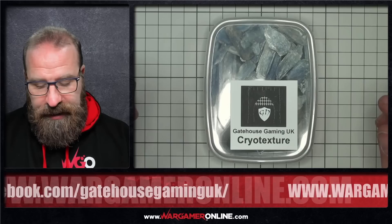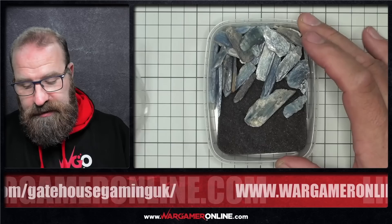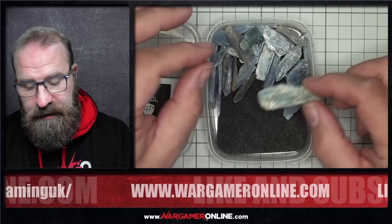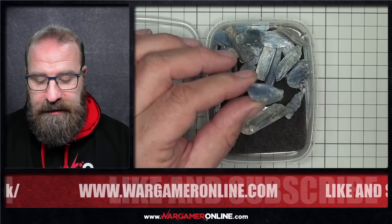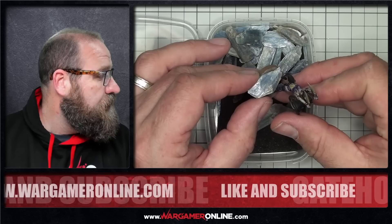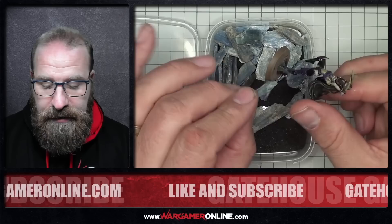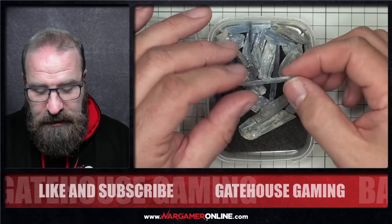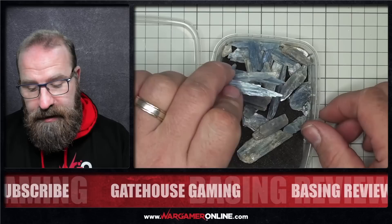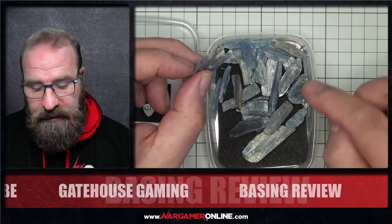Next up, we have the Cryo Texture — some really cool blue crystals. They've got a glossy, reflective sheen to them and lots of depth. You could add a dark blue wash to give them even more depth. These would look fantastic on larger bases. You could even crack them with a hammer to break them into smaller pieces, or push them across a larger base and have your little figure leaping off one. There's a whole range of sizes — all these shardy crystals. I'm definitely going to use these on some sort of Tzeentch bases.